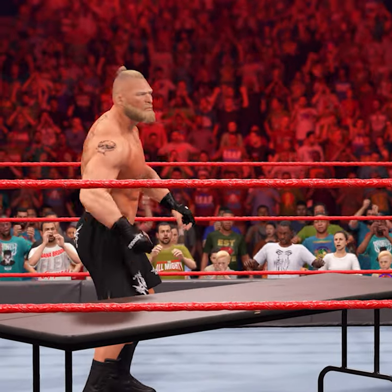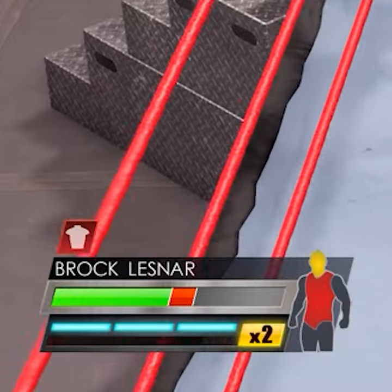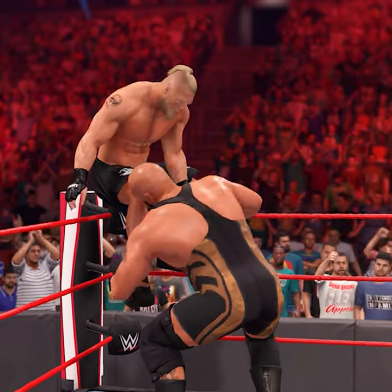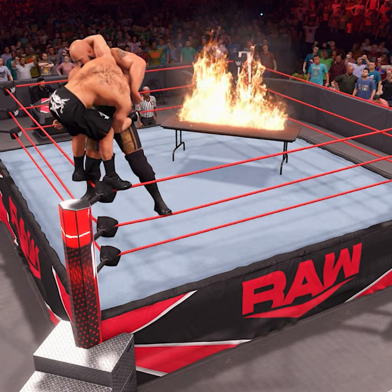So I decided to add a flaming table in the middle of the ring. Make sure that the super heavyweight opponent got the body on red. Set them on the top rope, hold the grapple button, and see the awesome madness that is.